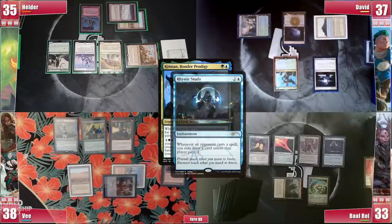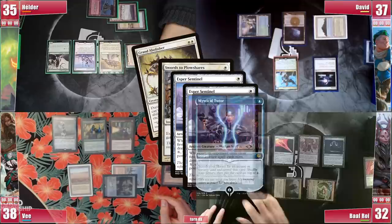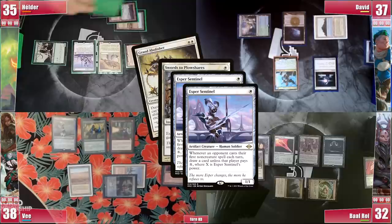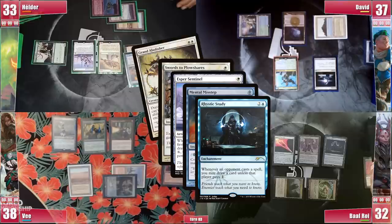On his end step Baal casts Swords to Plowshares on Elder's Grand Abolisher, triggering both Sentinels, and since Elder is out of mana, he responds to the triggers with a Mystical Tutor, triggering Rhystic and V's Sentinel, and Elder pays for Baal's Rhystic not to draw. V draws and then Elder searches for a Mental Misstep to the top, so Baal asks David if he wants to get rid of Null Rod now so Baal could pay for the Esper trigger, but David says no. Elder draws and casts the Mental Misstep, triggering Rhystic once again and unable to pay. Baal draws but finds no answers, so Abolisher is saved and V draws from his Sentinel trigger before Baal goes to his turn.